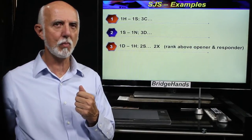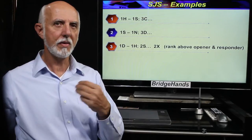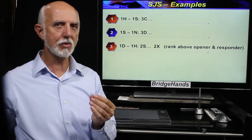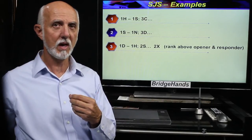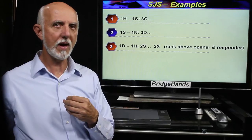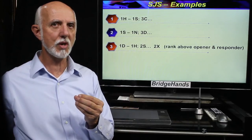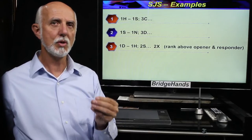On our third hand we have an example of a somewhat rare two-level strong jump shift. Opener begins with one diamond, responder bids one heart, and opener jumps to two spades with 19 to 21 playing points — a two-suited hand with five or more diamonds and four or more spades. If opener had rebid one spade, responder might pass with only six or seven high card points. So with four to five losing trick count and game going values, we jump to two spades — a higher ranking suit at the two level. The rule: three level in a lower ranking suit, two level in a higher ranking suit.